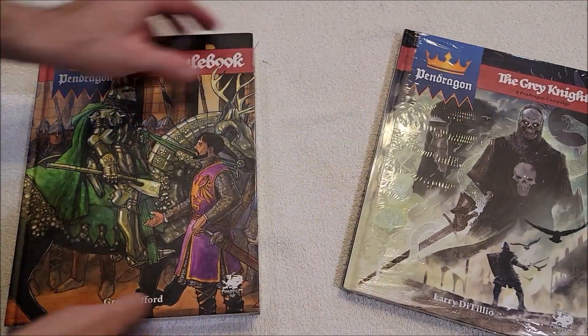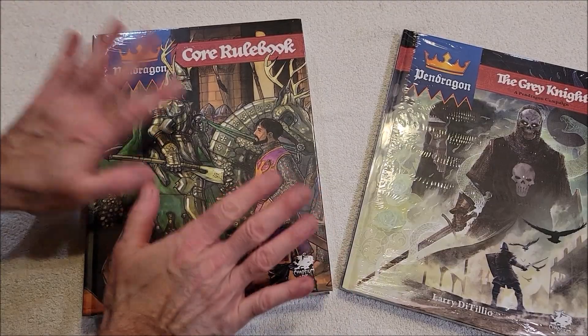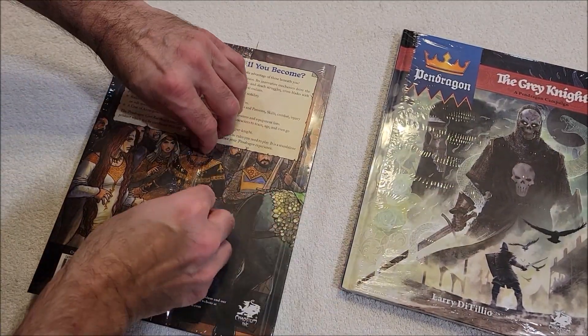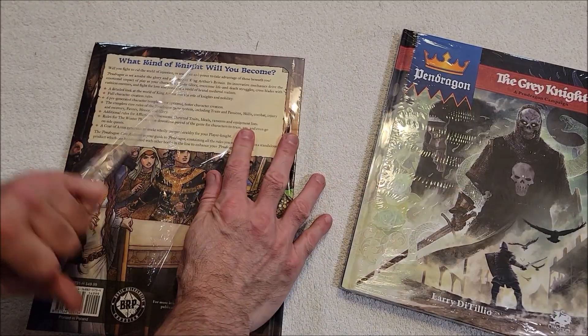So we've got the Pendragon Core Rulebook and the Grey Knight. These are the brand new edition of Pendragon and the first scenario for it.